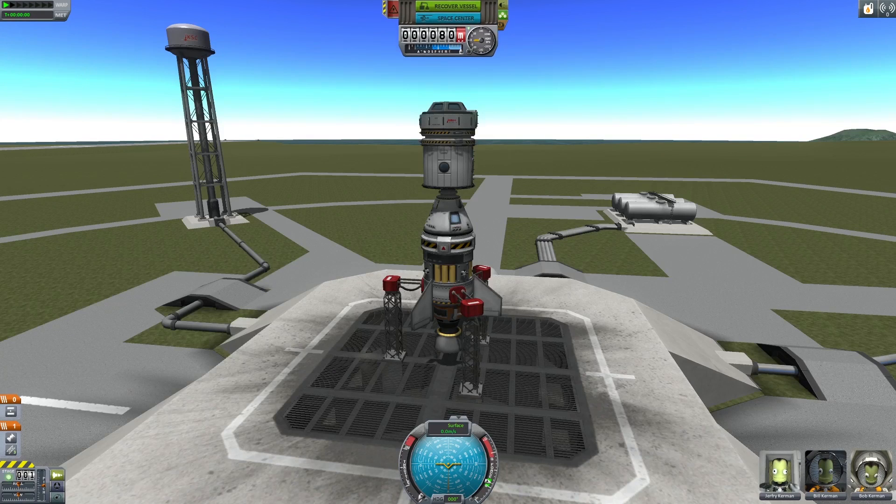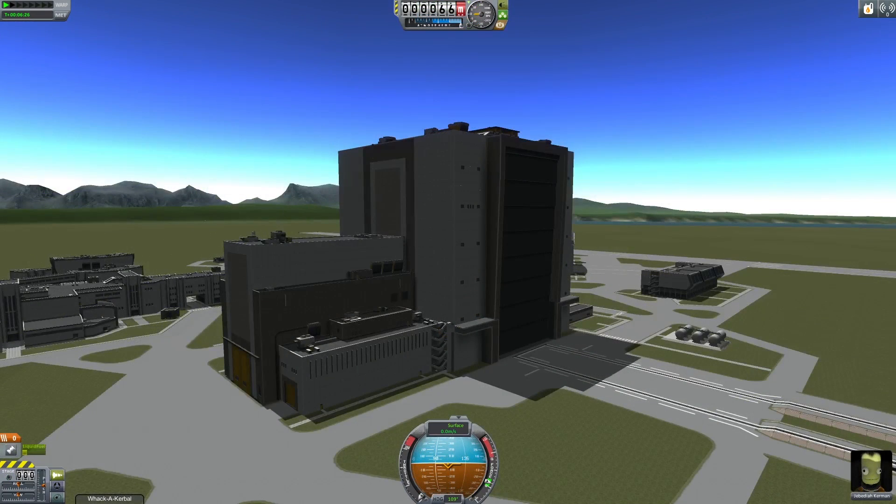We also added a button that when landed will take you straight back to the space center, for convenience's sake. Well then, back to the space center we go.